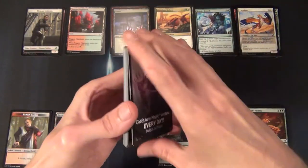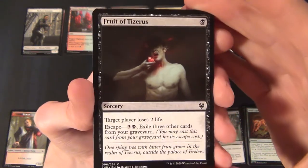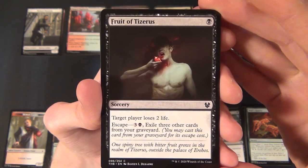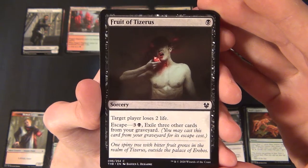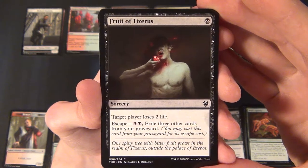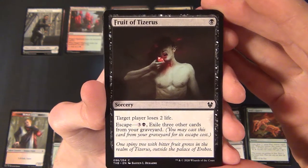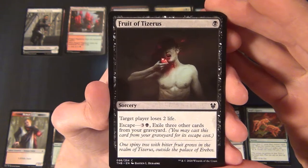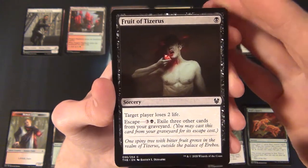The first card is a black common sorcery — Fruit of Tizerus. It costs one black to cast and says target player loses two life. It has escape for three and a black, and you exile three other cards from your graveyard as the escape cost.